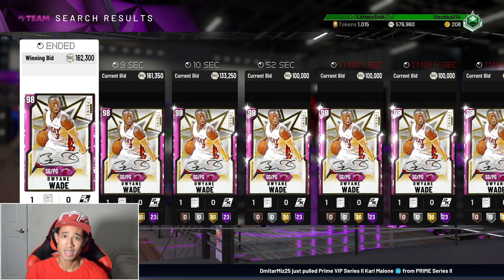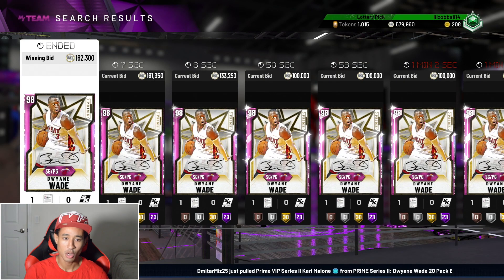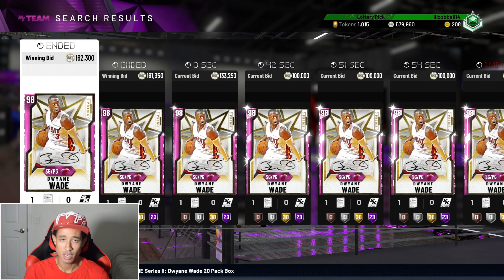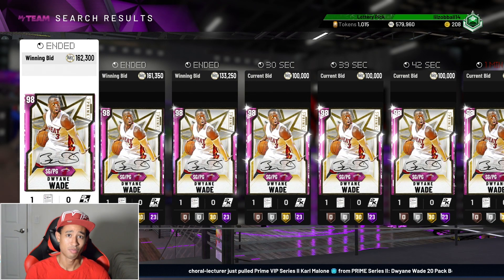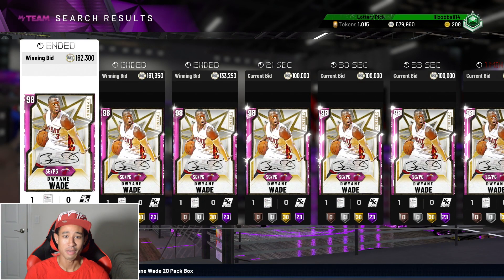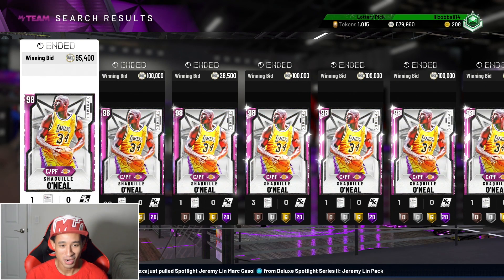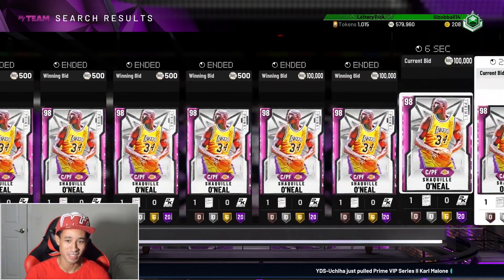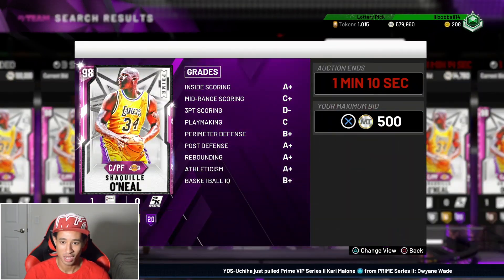Taking a look at Dwayne Wade in the auction house, he's going for a pretty low price. I'm recording this pretty late — the pack dropped several hours ago, so by the time you see this video it'll probably be at least 24 hours since the pack dropped. On day one, prices are already going down pretty quickly. Being a pretty big Miami Heat fan, Dwayne Wade is one of my favorite players, so if I'm able to pick this card up for a good price I might just do that. There are so many cards on the market that the auction house is clearly glitched, because Shaq isn't going for this cheap — some of these are ending at $500, which is obviously not right.